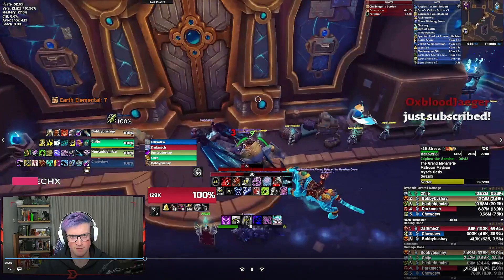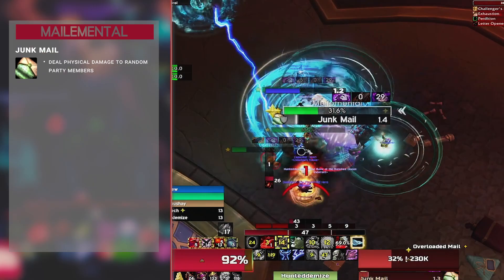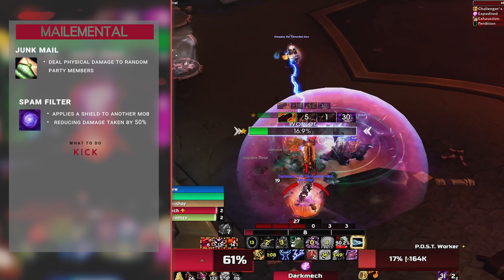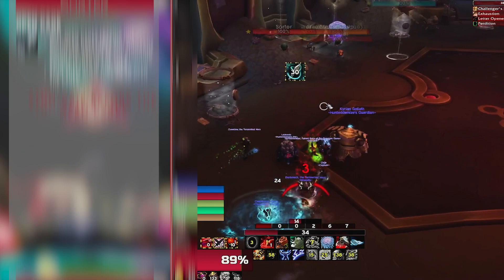We move in and do this pack on the right hand side straight away. Post Workers cast Postage Stamp for physical damage and apply a bleed to the aggro target via Letter Opener. Mailer Mentals deal physical damage to random party members via Junk Mail. High priority kick here is Spam Filter — this applies a shield to another mob reducing damage taken by 50%, so watch that. Expedited puts down a purple bubble giving a Haste buff to you and the mobs inside it — keep mobs out of it but let your party enjoy it. Defective Sorters open cages releasing smuggled creatures and chickens, which micro-stun anyone they hit. Try to stun them before they open the cages.